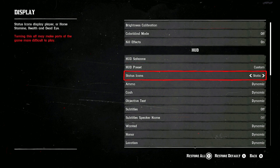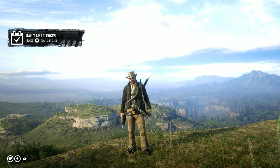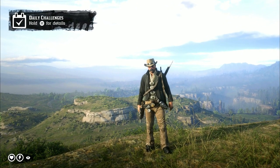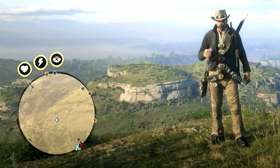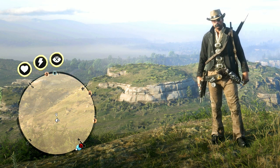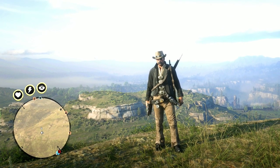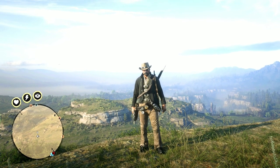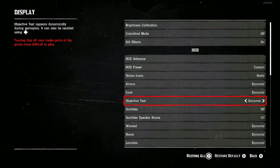Under HUD and Presets, set Outer Status Icon to Static — normally it's Dynamic but we want Static. In the bottom left corner you'll see your health, stamina, and dead eye. I keep that on all the time. When I'm fighting, it helps me know if I need to take a tonic or if I can keep pushing forward because I'm full on health.